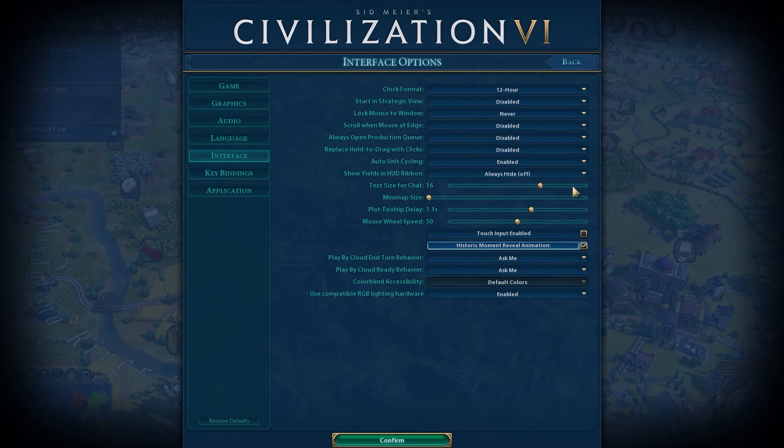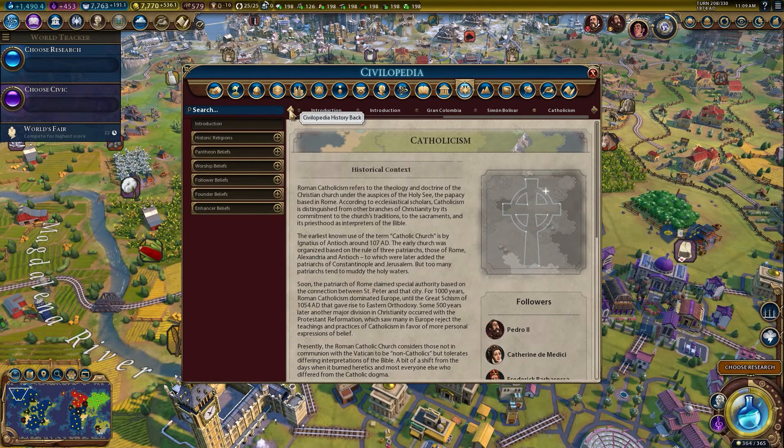Palenque is now a Mayan city, so we've renamed the city state of Palenque to Mitla. We made a bunch of UI changes, including text size options for the chat panel, page history for the Civilpedia, and the ability to manually resize the offers and inventory panels during diplomacy. Cities now show the actual production costs for units and maintenance. If you want the base cost for those things, you can still find them in the Civilpedia.